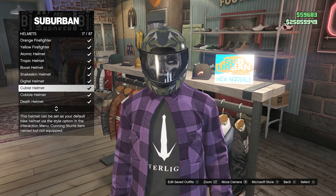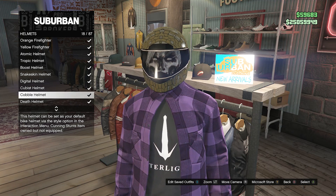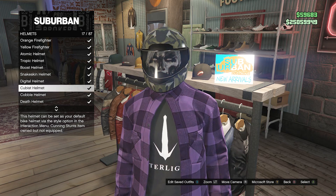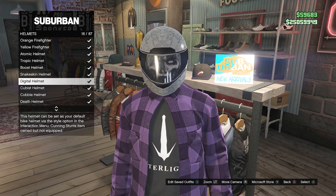The cubist helmet will give you the purple helmet. The cobble helmet will give you the orange helmet. The death helmet will give you either the green or the pink helmet, and the digital helmet will give you either the pink or the green helmet.